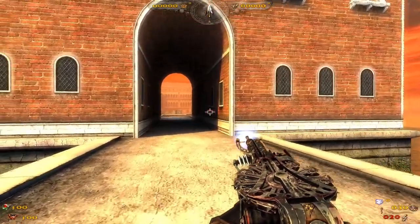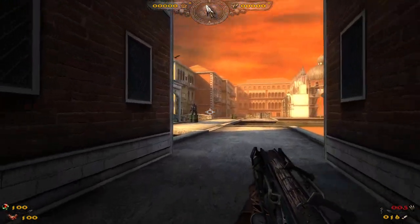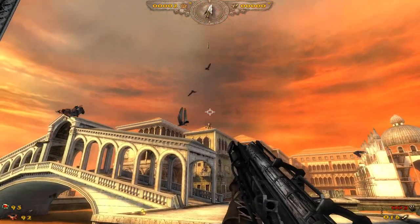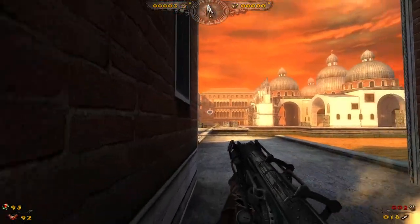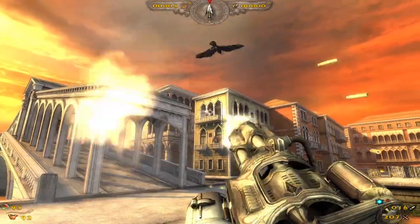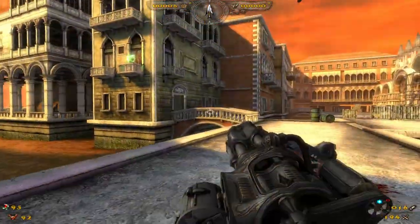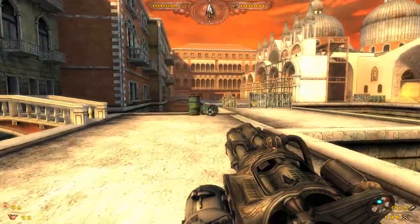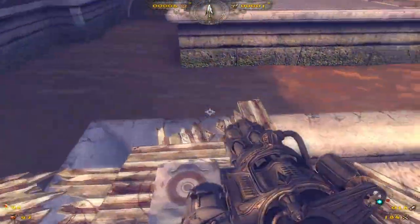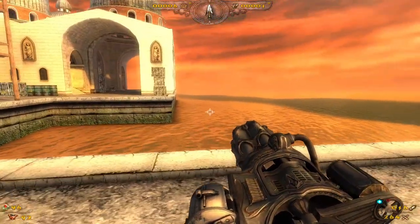Looks very nice, and apparently this skin is from the Fear Factor mod — really cool looking. Other than that everything else is still the same. The molotov came flying straight at me — that was a damn good throw, he threw that all the way from up there. Very nice, something going on over there, I'll check that out later.